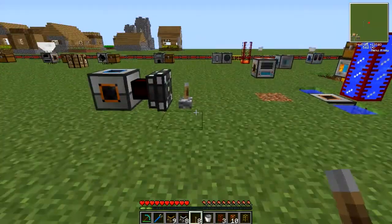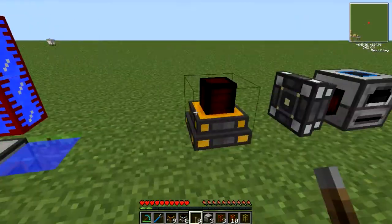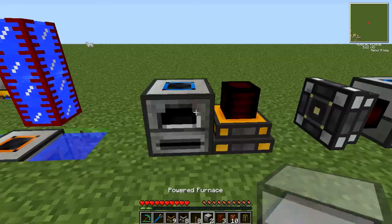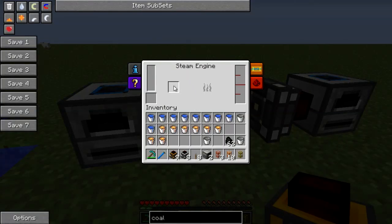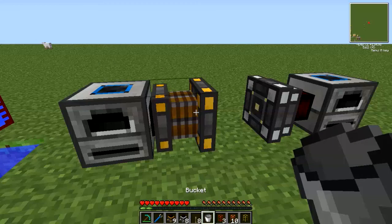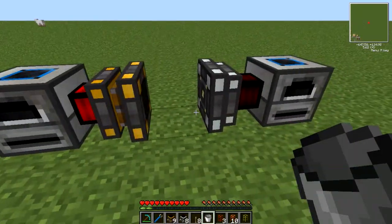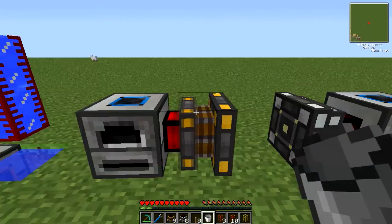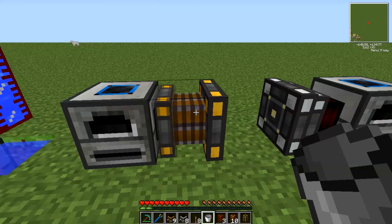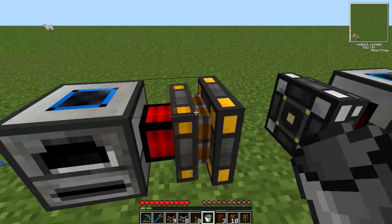So that is the magmatic engines. The steam engines use the same principles — if you place them down next to a machine, they will automatically face in the right direction; if not, right click with a crescent hammer. Being steam engines, they will require some fuel — in this case coal — and they also require water. The steam engines output two Minecraft joules per tick, so half as much as a magmatic. You'll make one of these first in order to make the dusts to craft the magmatic. Or failing that, go for a sterling engine, but they're quite terrible, so if you can, make a steam engine instead.